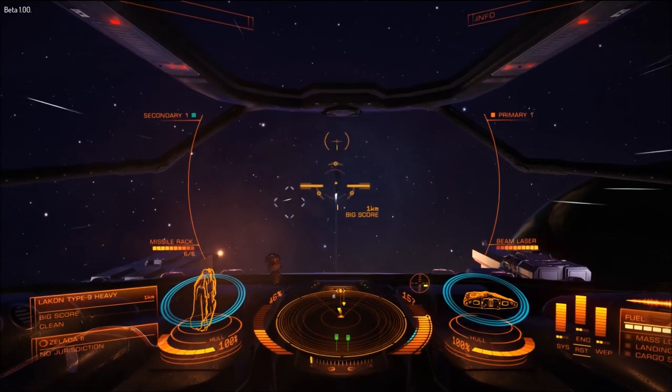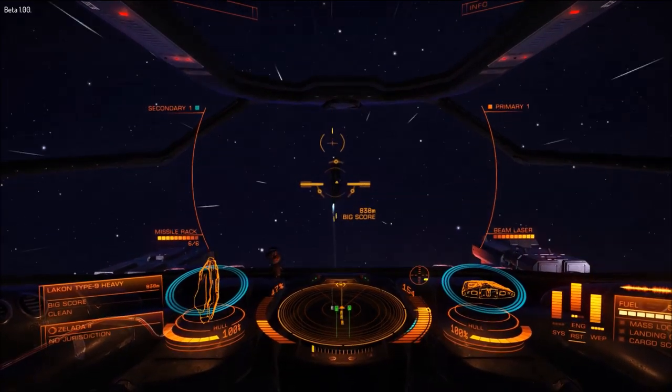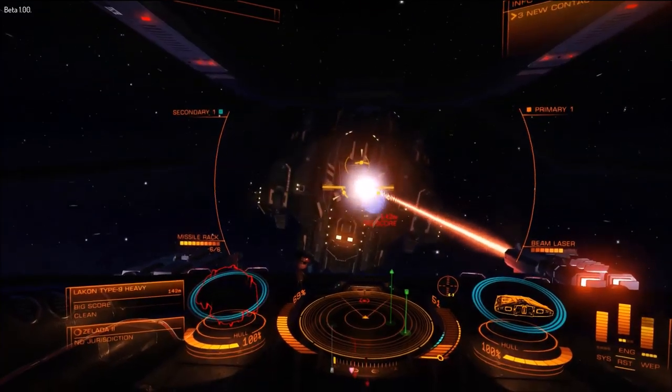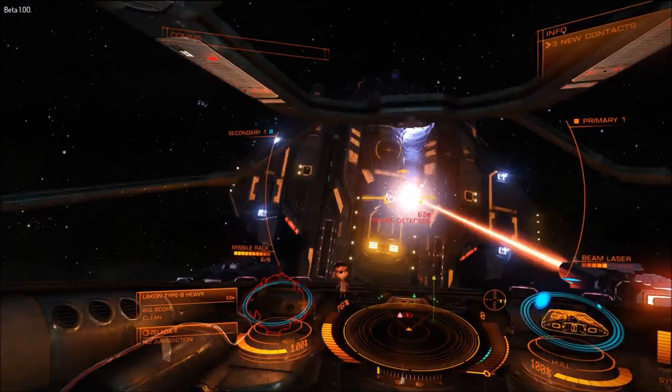So, given this new information and this new mission, we can still pretty much accomplish the same thing. Use the beam lasers to take out the shield on the Lakon and your missiles to help finish it off when you get it down the hull.